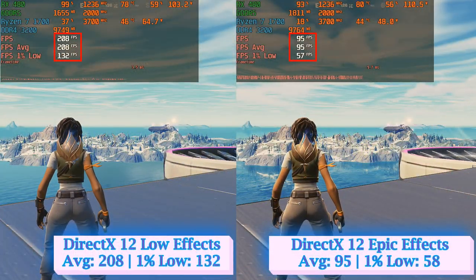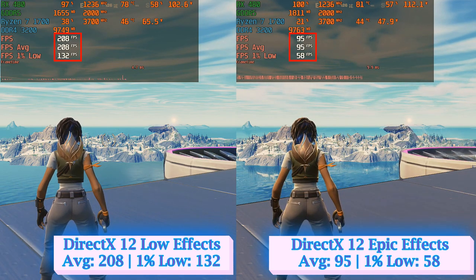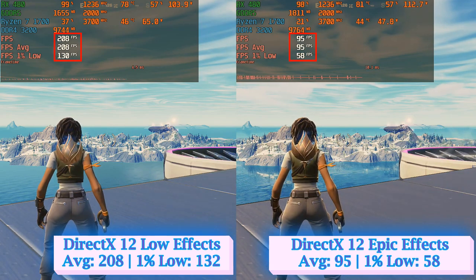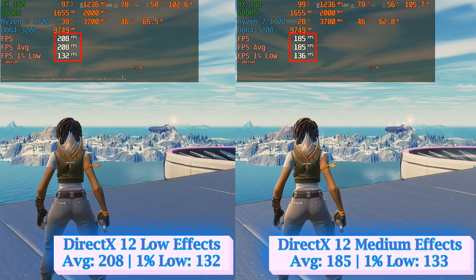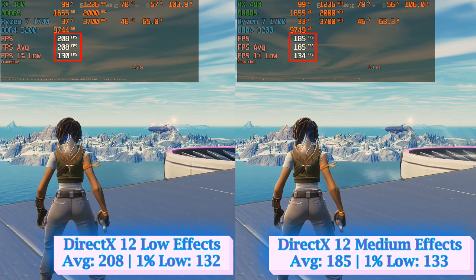Different effect levels definitely deliver more eye-catching and exciting visuals, but at a huge cost. A comparison between low and epic levels demonstrates this perfectly. Medium settings were the closest in performance to low, being 23 frames short on average but somewhat similar at 1% low. Low is again the best recommendation.